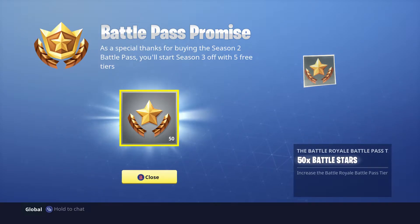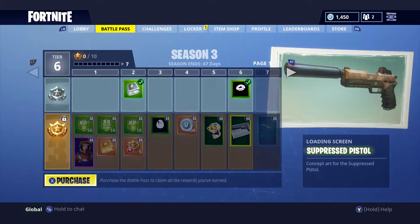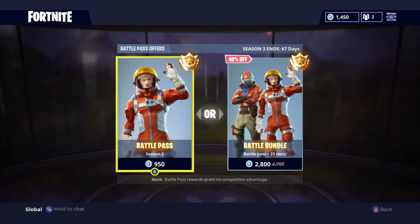Now let's talk price. The Season 3 Battle Pass costs 950 V-Bucks. They also have a Battle Bundle option which costs 2,800 V-Bucks and gives you a 25-tier bonus on top of the pass.